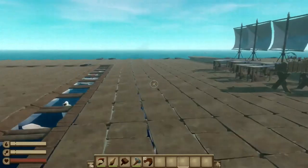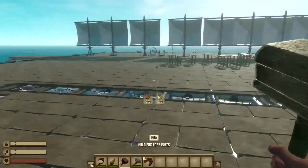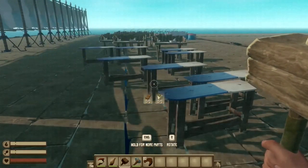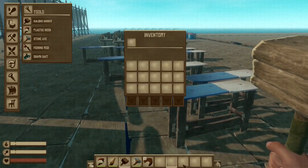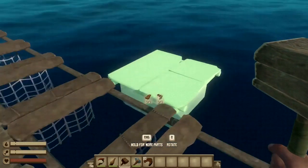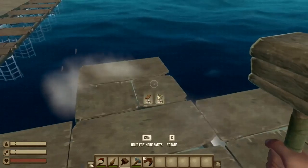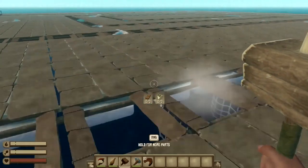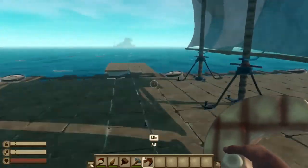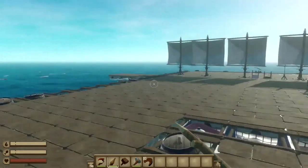Now that we have turned on all the hacks for Raft, you guys can already see I am running faster than normal. As you can see in my inventory, I do not have any wood or plastic — it says zero, zero — but I can still build. And I can't die, and I can one-shot stuff. For example, if a shark came, I could one-shot it.